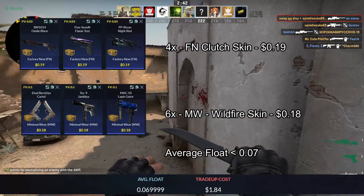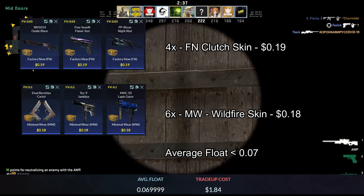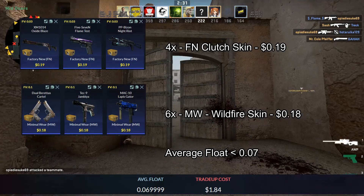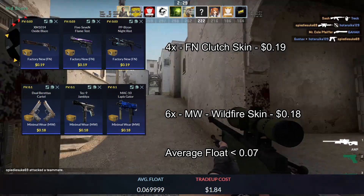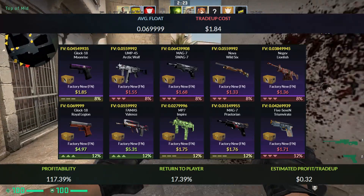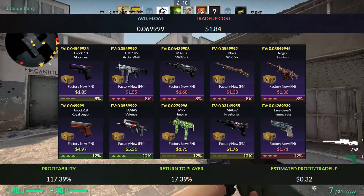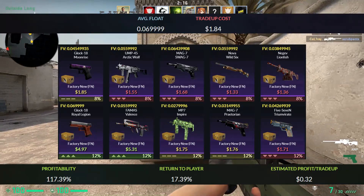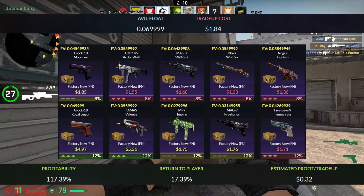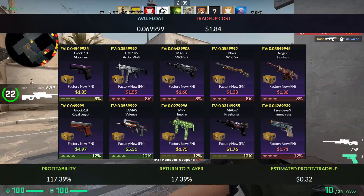If the inputs are too hard to get, you can also use 5 minimal wear wildfire skins and 5 factory new clutch skins instead, but that will be a slightly lower profit. The total cost of this trade up adds up to $1.84. You will get a lot of profit 24% of the time by hitting the Famas or the Glock, which are both really nice skins. You will be at a small loss with the MP7, the Mag7, the 5-7, or the Glock Moonrise, and lose around 20 to 40 cents with the other outcomes. This is a really nice, fairly safe trade up.